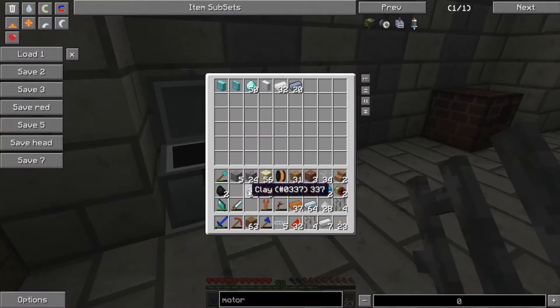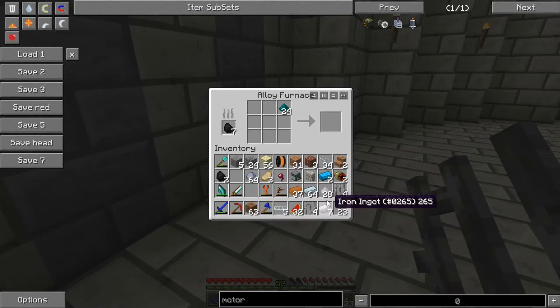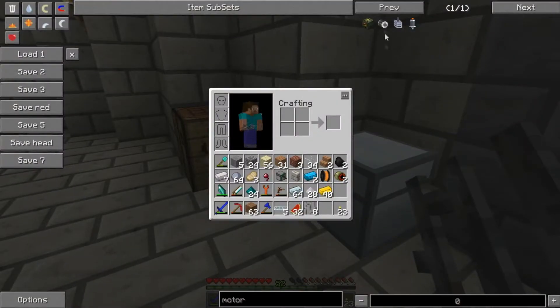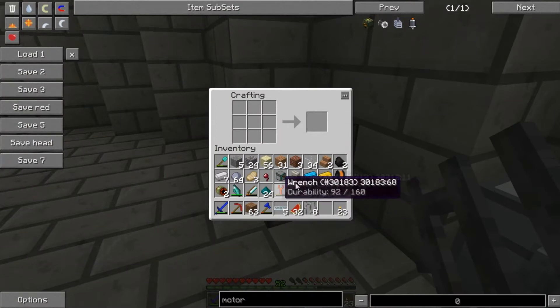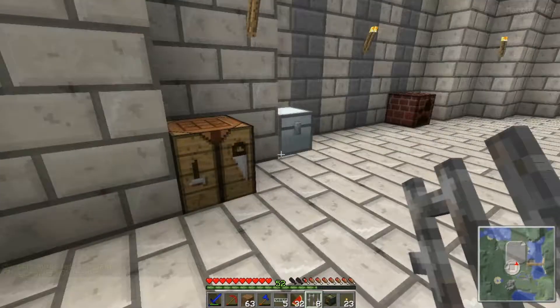Now I need brass - brass is made by combining copper and tin in an alloy furnace. I think I actually do have all those things. Three coppers and some tin - I'll cook a bunch of it off because I need a lot of this stuff, and it comes out in fours. Okay, so I've got about 40 brass now, that should be plenty. Now I've got most things - I still need the copper coils and blue alloy ingots. For the motor it's iron all around the edges and two copper coils - there we go, frame motor!